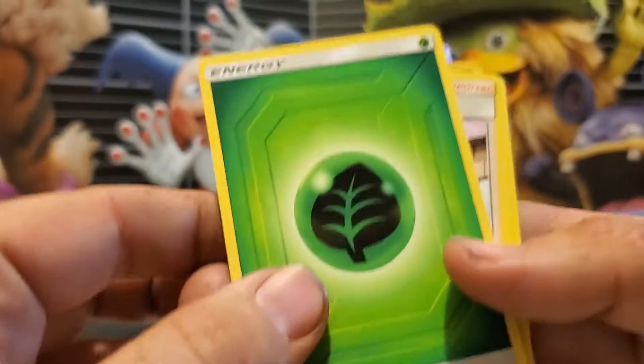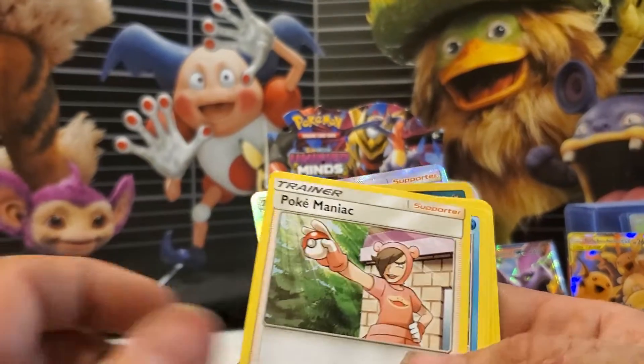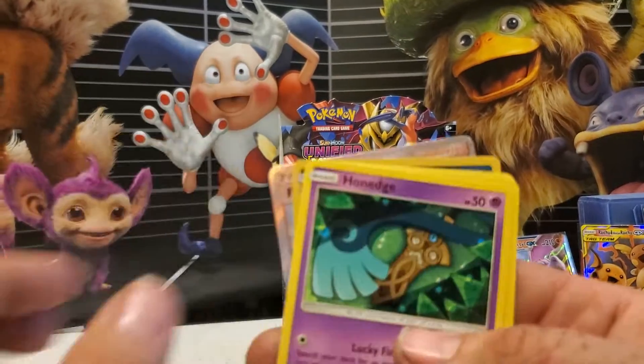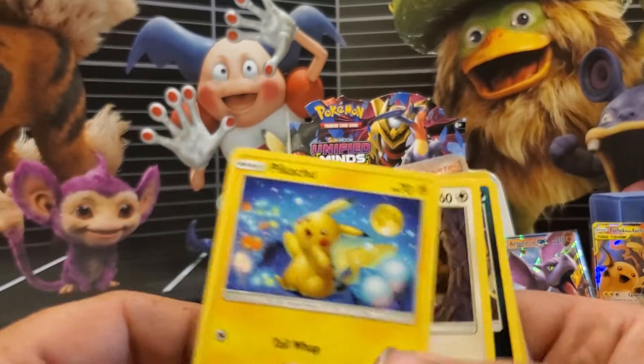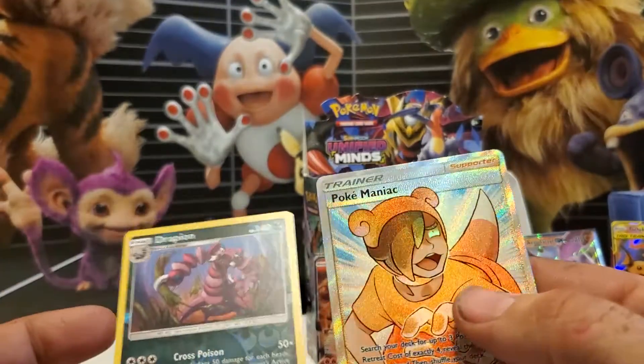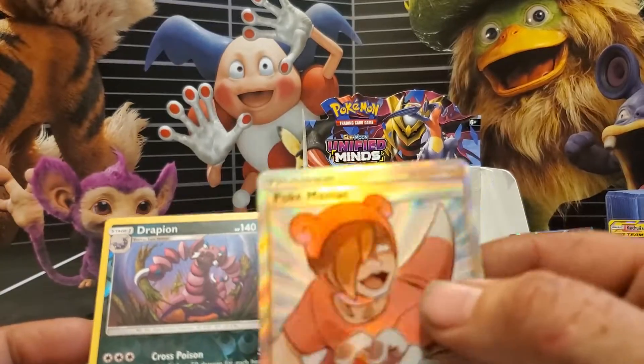Last pack of my side. Energy, Pokemaniac, Lapras, Karate Belt, Fletchling, Onedge, Pikachu, Hoot Hoot, Scraggy, Drapion is your Reverse, and Pokemaniac Full Art!